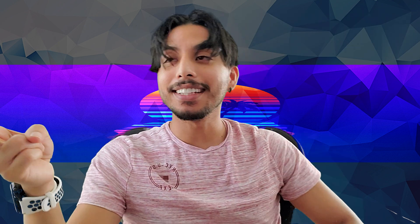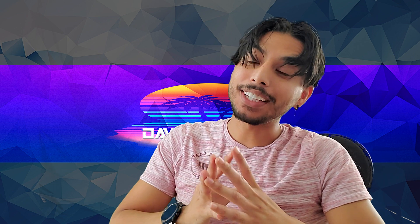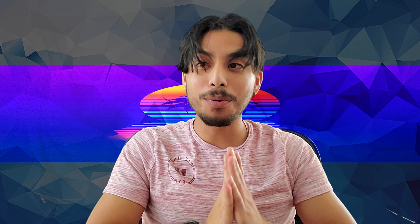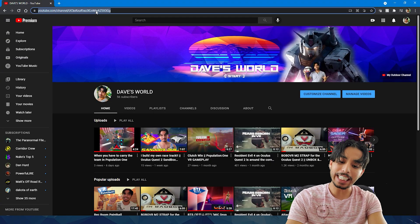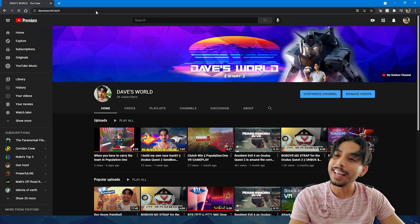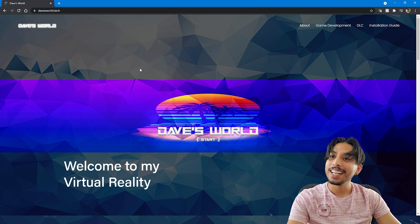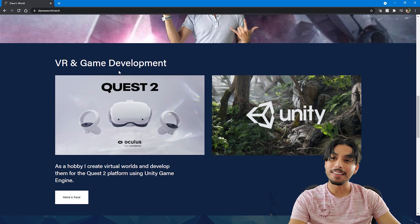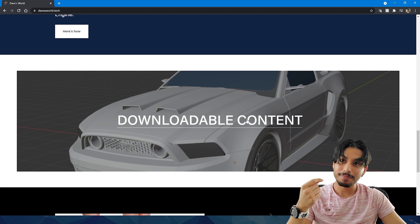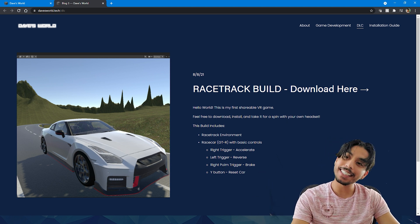My answer to that is yes, and in order to do so I've gone ahead and created my own domain so I can use it to house all my files, making it easy for you guys to download and install them to your Quest. You want to go ahead and type davesworld.tech in your browser — it takes you to my homepage which is similar to my YouTube banner. Scrolling down, I have a section discussing how I got into VR game development, the tools I'm working with, and finally the downloadable content section.